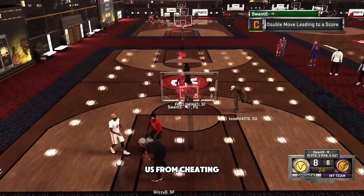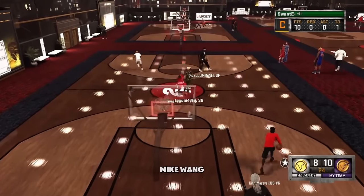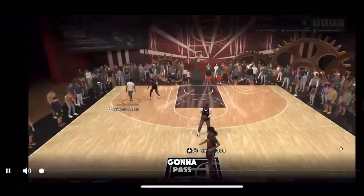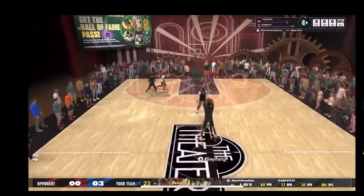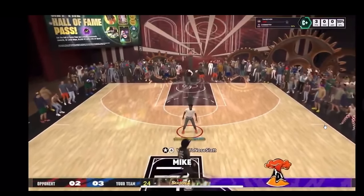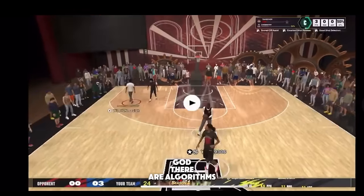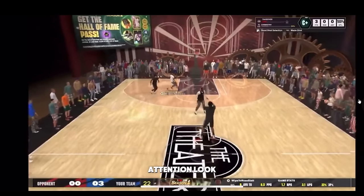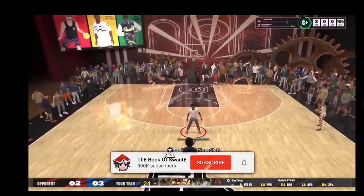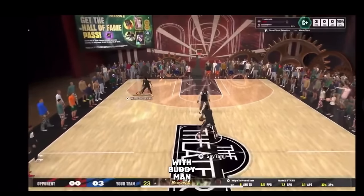NBA 2K25: the only game where you gotta cheat to stop from cheating. This clip on Twitter shows irrefutable proof that Mike Wang is playing God. Now pay attention — he's gonna pass the ball. Look at this. The ball is just gonna go right to him. You clearly see he's going this way but the ball bends. He's an airbender — Aang in his prime. There are algorithms. I'm trying to tell you Mike Wang is playing God. Something's wrong with this, I don't know what's going on anymore.